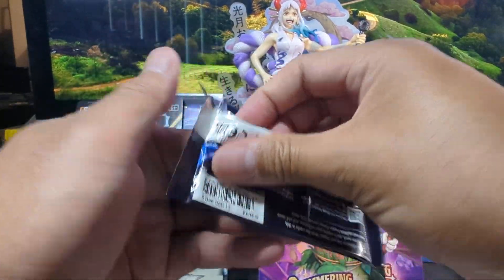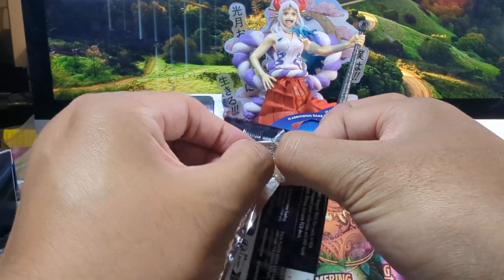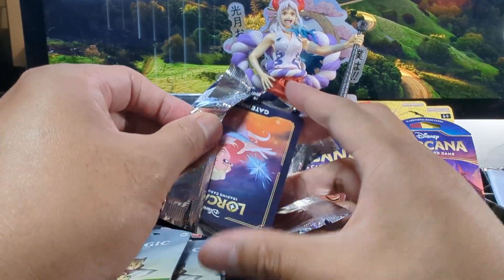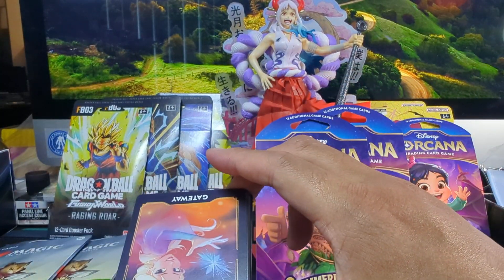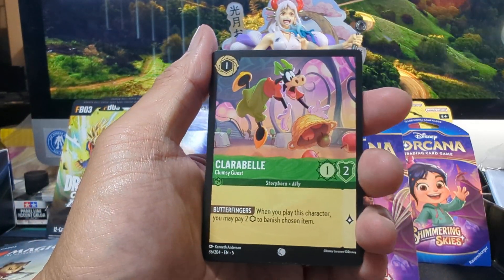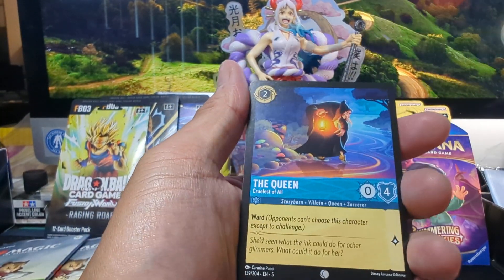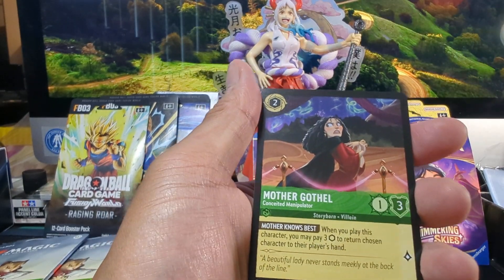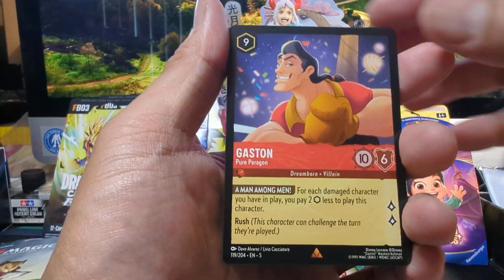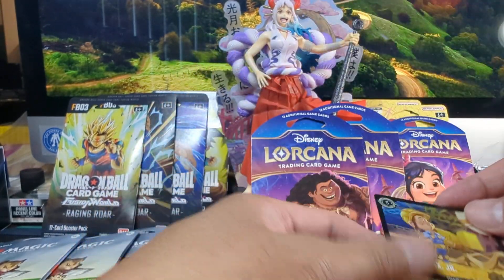We got a Maui Pack. We got their gateway card — let's put that to the back. So we got Break Free, Clara Bell, Electro Spear, Healing Decanter, The Queen, Hei Hei, Mother Gothel, Allen & Dale, Steel Chromicon. For the rares, we got Gaston. We got Super Rare Mini Mouse. Fix-It Felix Jr. for the foil.